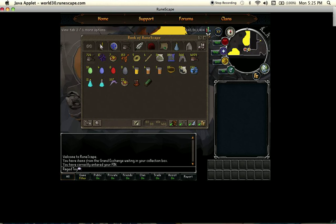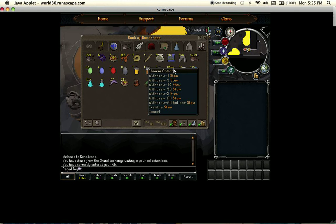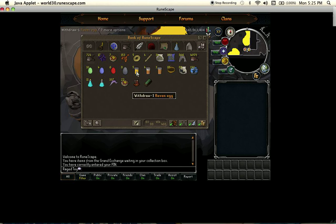Moving on to my food tab — my sharks and rocktails are right there. I have other foods here. I got spices for if I need to do spicy stews to boost stats, but it's mainly for like the task system, and I need to get my levels up still to get like Vesta's shield 4 and whatnot.